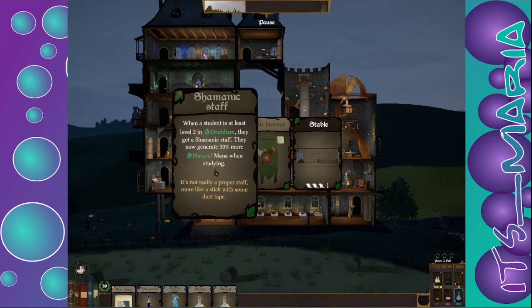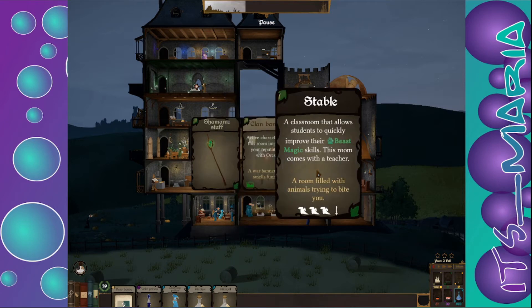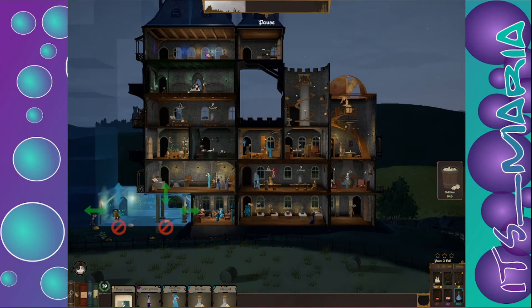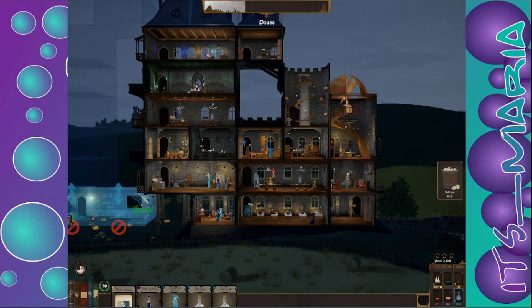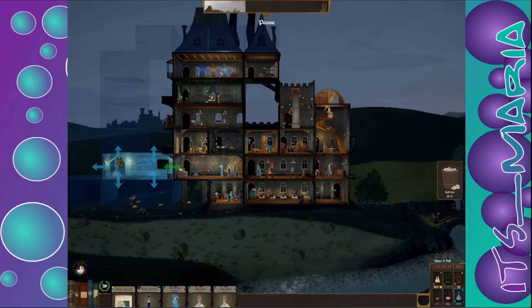Shamanic staff — when a student is at least level 2 in druidism, they get a shamanic staff and now generate 30% more natural mana and stunning. Main banner. A stable — oh, I want a stable! Where can we put a stable? Why can't you put a stable on the second floor? I don't understand.